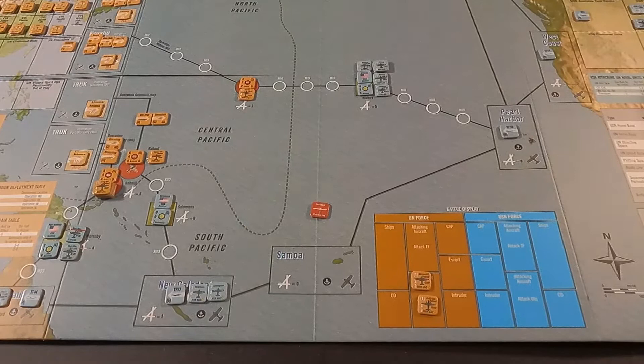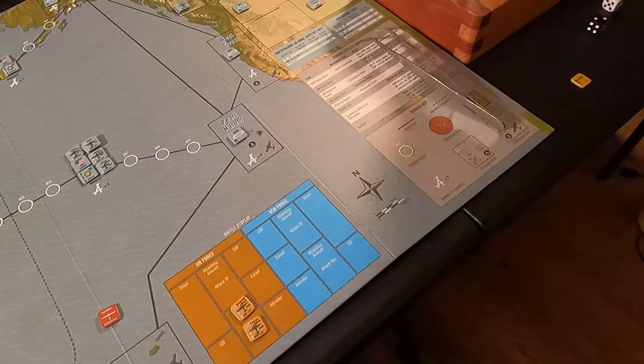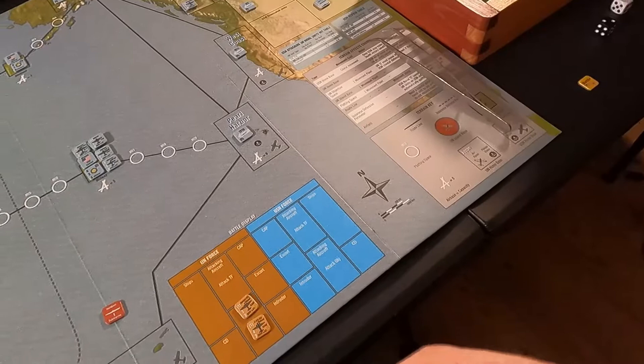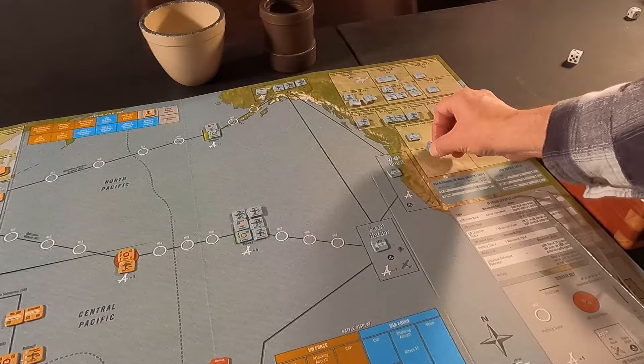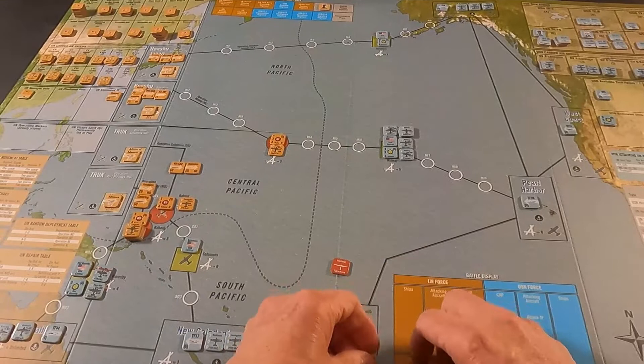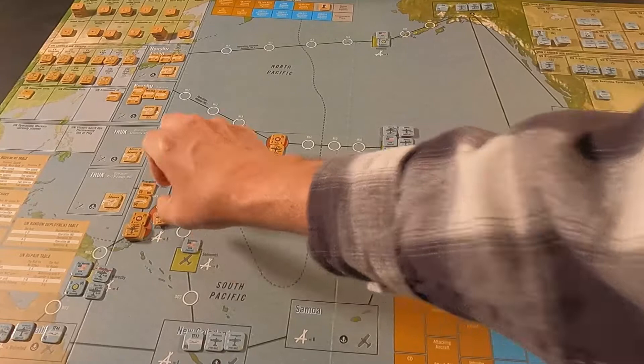Unfortunately on the Solomons, my anti-air is zero — so I don't have any anti-air against those bombers. This unit is just a sitting duck. There's no air-naval, so we go straight to the air-to-ground step. The G3M needs a three or less to hit — he rolls a one. Hit! The target is eliminated. I put it in the US Navy eliminated units. I lost that one.